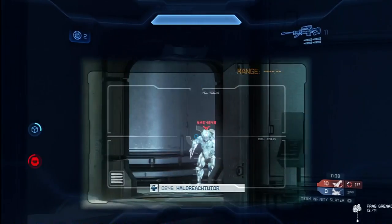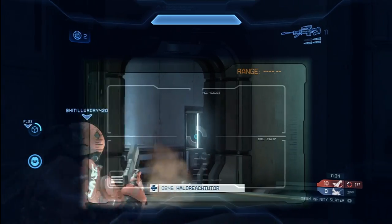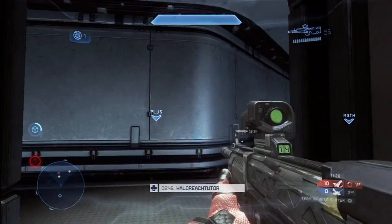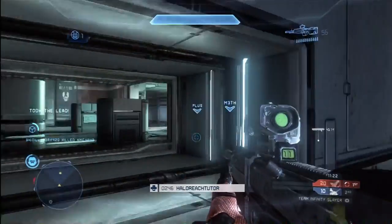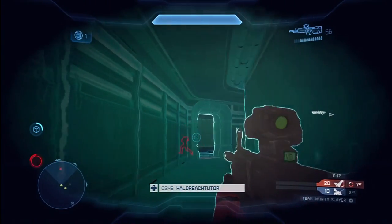If you're not familiar with Promethean Vision — maybe you're brand new to the franchise, you just picked the game up — it's basically like a sonar that you send out, and it allows you to see through walls, see across the map, and it identifies where your opponents are and shows you their movements. So you can see I anticipate this guy coming through, and I'm able to tag him with one body shot with the sniper.